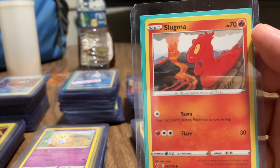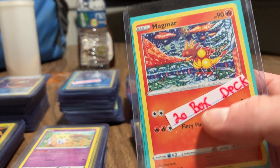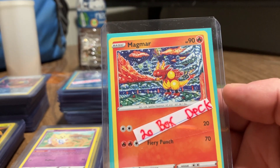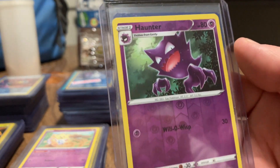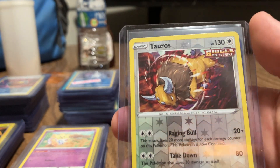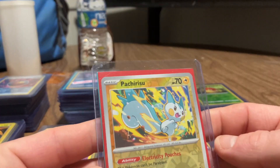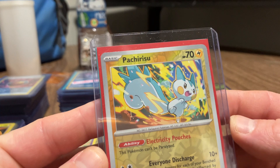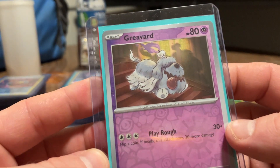Here's a Sneasel. A Magmar came out of the box of 20. Here's a holographic Haunter. Haunter. And a Tauros reverse holographic. And a Patrat or some sort of weird name. And Graveyard.